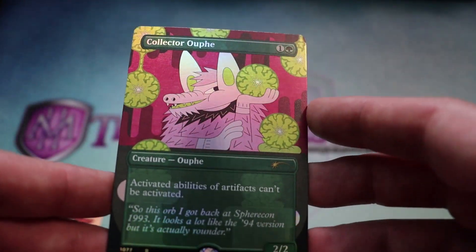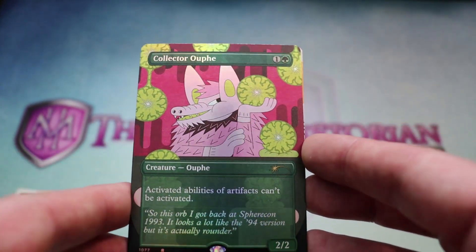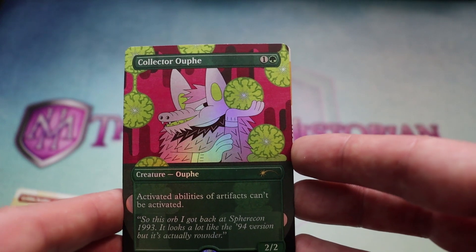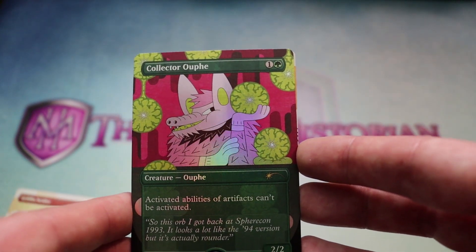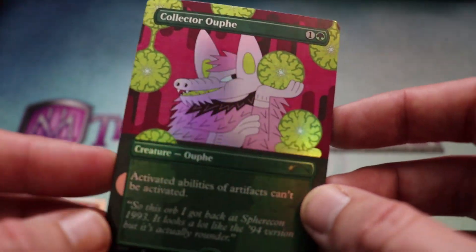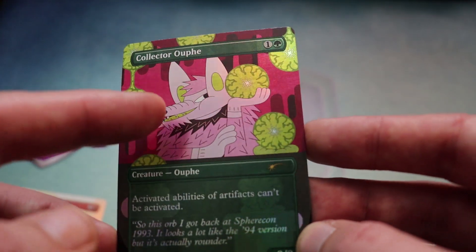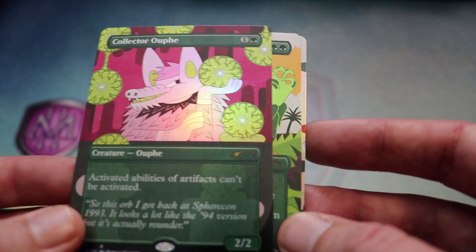Oh, we've got a Collector Ouphe. One green and one for a 2-2. Activated abilities of artifacts can't be activated. I love this — he just shuts down artifacts. The flavor text says: 'So this orb I got back at SphereCon 1993 — it looks like the 1994 version but it's actually rounder.' That's us, guys. That's us with the look. Oh, look at the different borders, all the little minutiae. And then you've got him with this sphere — you like the round ones? So do I.